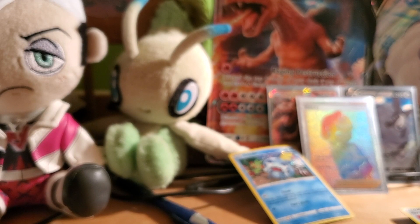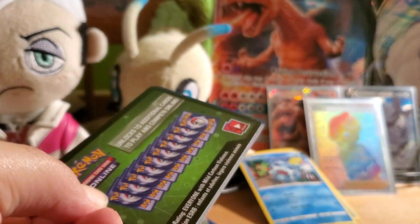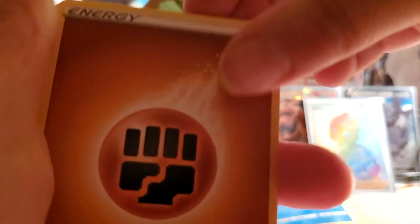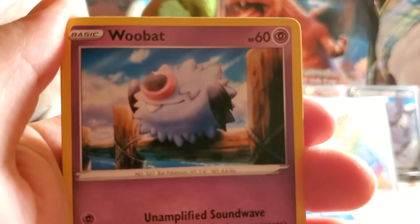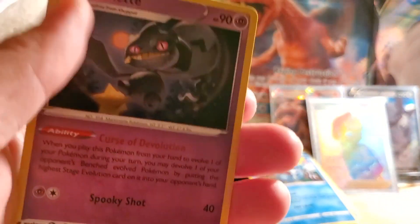We are down to the last blister of Vivid Voltage — and by the way, all the cards you see here I got from Barnes & Noble. Last Sobble promo and the last piece of Christmas cheer for now — get it while it's hot. Here are the last three packs — going with Orbeetle first. Fighting Energy, Trumbeak, Hitmontop, Magcargo, Woobat, Seedot, Phantump, Shuppet, Poochyena, Reverse Holo Gogoat, and a Banette Non-Holo Rare.